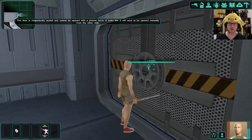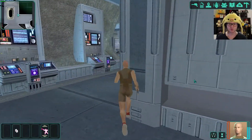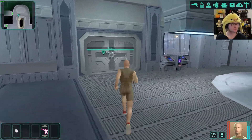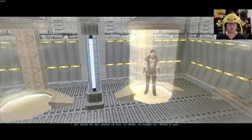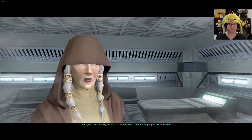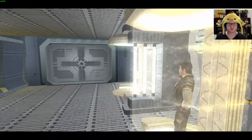Emergency blast door — the game probably shouldn't let you open that. Something's going on there. Kreia senses: 'Beyond this door someone yet lives. Be mindful — his thoughts are difficult to read, but you have nothing to fear from this one, and he might yet prove useful.' I'll see about that. Let's go in and have a chat.